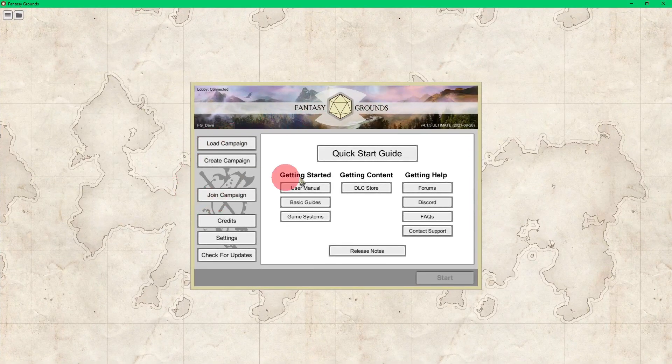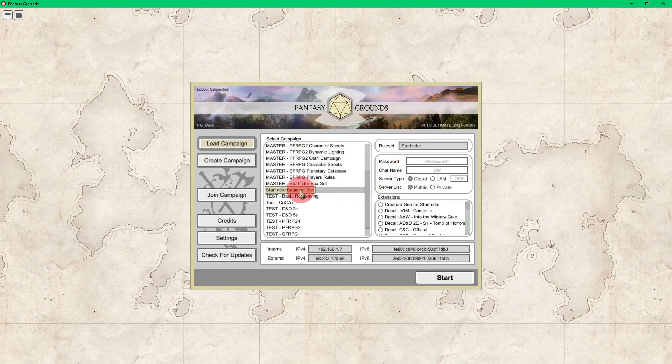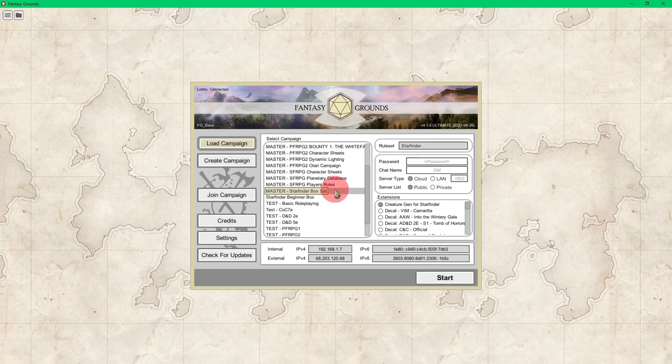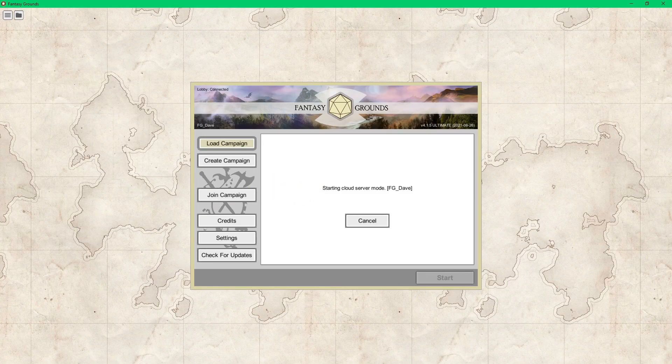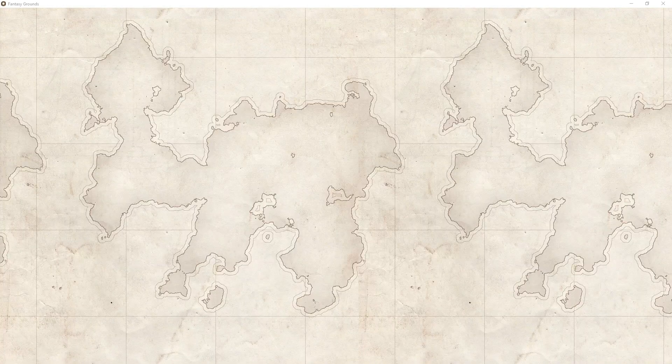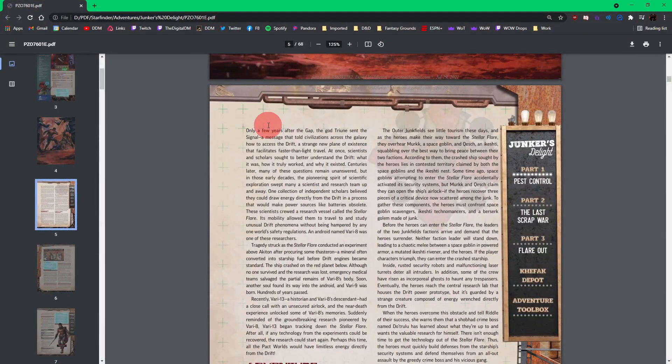I'm so glad that the return to launcher feature was added in Unity. I need to load a campaign — I think it might be the master one. While it's loading up, I'm going to take a look at this PDF a little bit more.